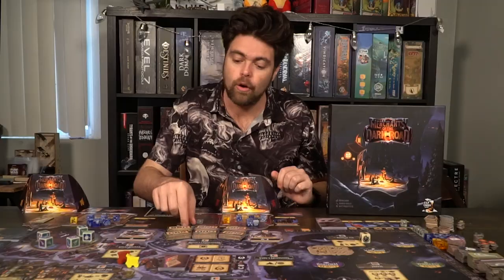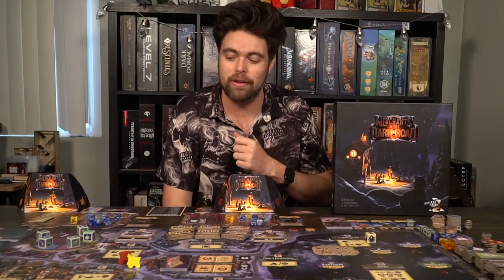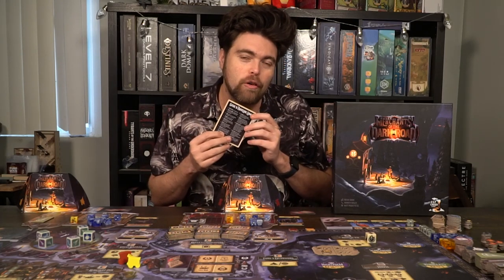Each player is going to get a random steed, and every player is going to get a random traveling adventurer that will give them bonus items based on the top left-hand side of their card. You'll also be getting one of these horseshoes, which you'll place at the very bottom on your opposite wheel. A deed is going to come in the game — it's random, you'll each get one. These are going to give you either victory points, coins, or some type of way to score additional points at the end. The first player gets five coins, the second player gets six, and so on. And then you'll take the guide to traveling Lumai and set it within reach of all players.